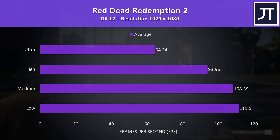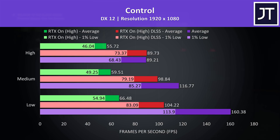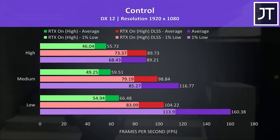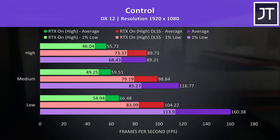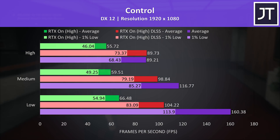There wasn't much difference between low and medium settings, which were both above 100 FPS. Control was tested without ray tracing shown by the purple bars, with ray tracing shown by the green bars, and with ray tracing plus DLSS in the red bars. Pure ray tracing was actually around 60 FPS with the medium setting preset, but DLSS is able to boost this quite significantly.